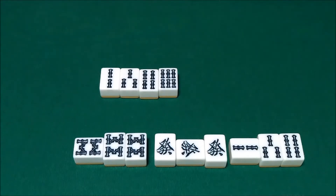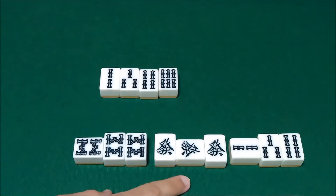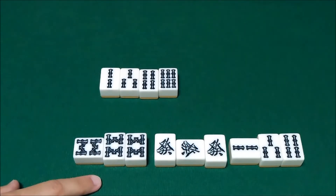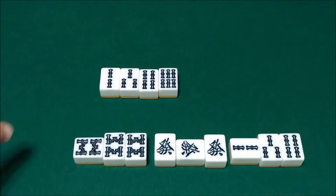Here is a hand in tenpai for Ryuiso waiting on the 6 Sou: we have an open sequence of 2-3-4 Sou, an open triplet of Hatsu, and an open triplet of 8 Sou, with a concealed sequence of 2-3-4 Sou waiting on the 6 Sou. Because the 2, 3, and 4 Sou can be used in a sequence, it's a little bit easier to make this Yakuman than it is Chindoutou.